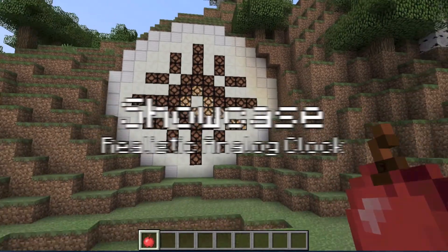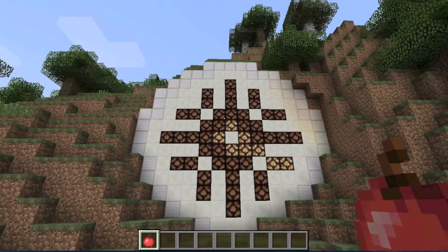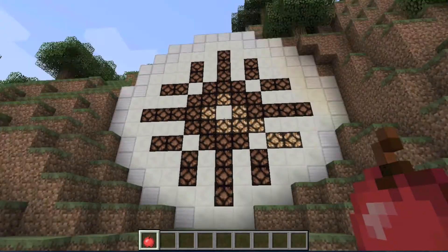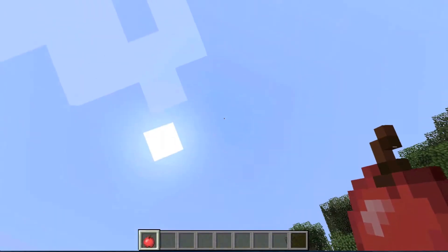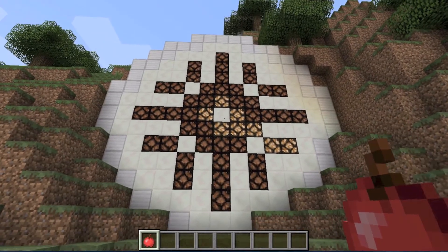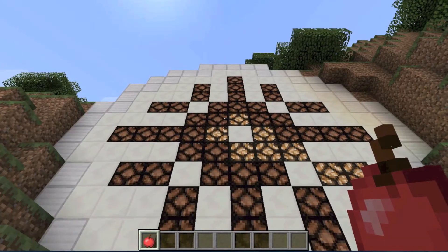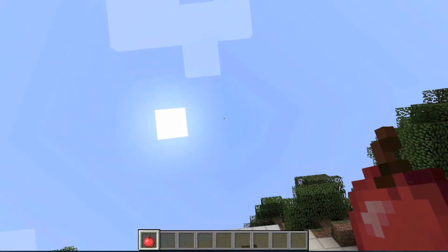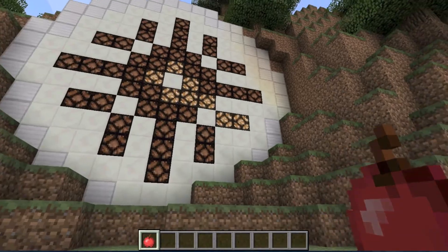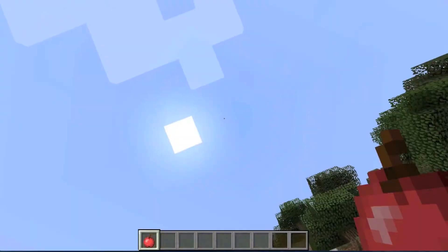Hello everybody, Sangus Fulgur here. As you can see, I have this really cool clock in front of me. This clock keeps accurate Minecraft time — it goes around twice in one day, once during the day and once during the night. One of the really cool features I built into it is that even if you go to sleep, or everyone on the server goes to sleep, at noon it resets itself back to 12.